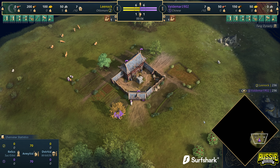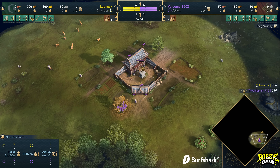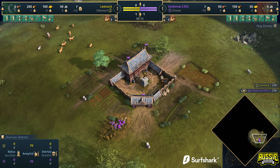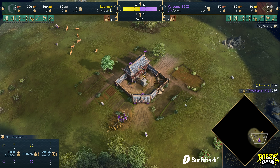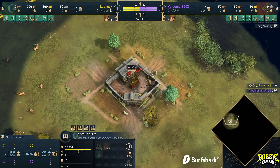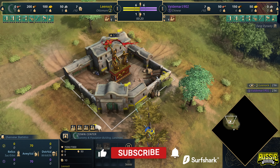G'day fellas and welcome to a casted game. Spawning in on the southeast side of the map playing in purple as the Chinese, we've got Voldemar 1902 back once again. And on the opposite side of the map playing in yellow as the Ottomans, it's Leenock.